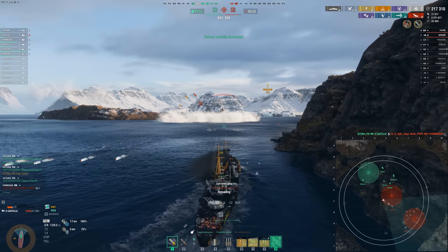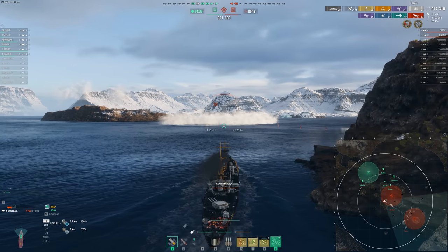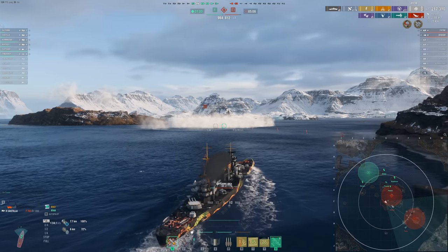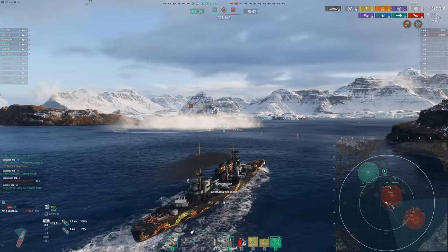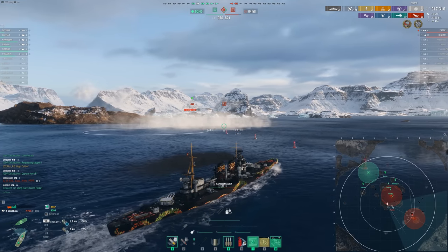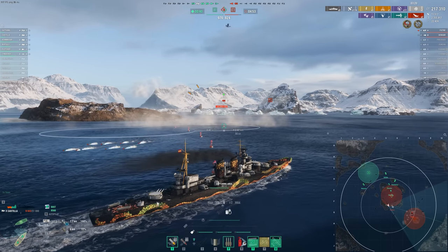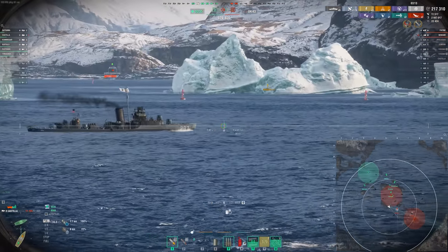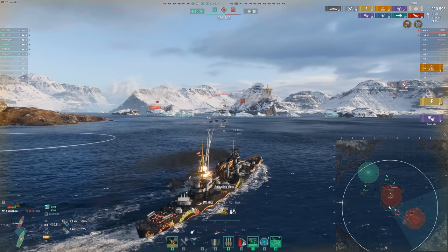We do manage to take out the cruiser, but we're still spotted on very low HP, trying desperately to go dark and not get lit on fire — fortunately we don't. Without our hydro up, dealing with this DD is going to be a little tricky. Burst fire is also amazing for dealing with destroyers — you can land that really potent salvo when the DD is broadside. You're not going to get nearly the damage out once they can angle again, so we may as well use our burst against this DD.